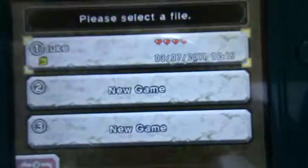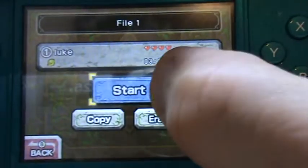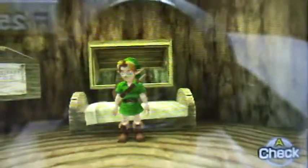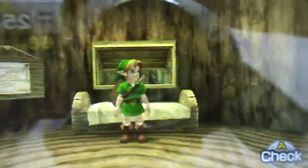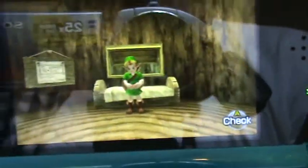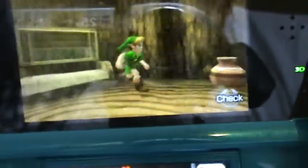Let's press Start, go into my file — your files are down here and it starts loading. As you can see, Link is redesigned; they completely redesigned the characters, the maps, everything's brighter and more vibrant.